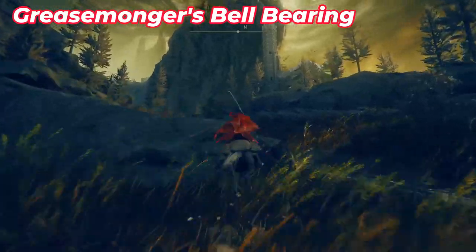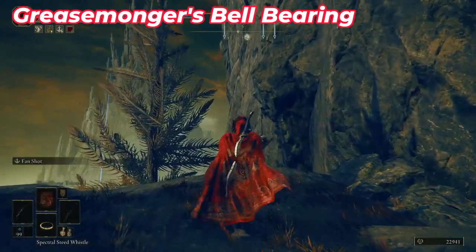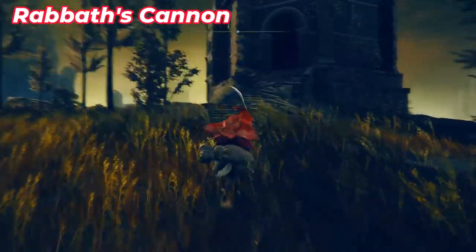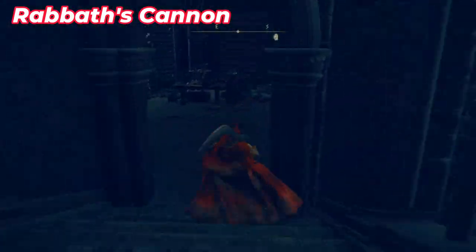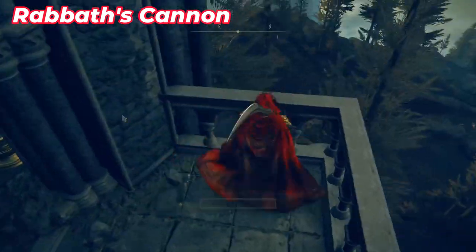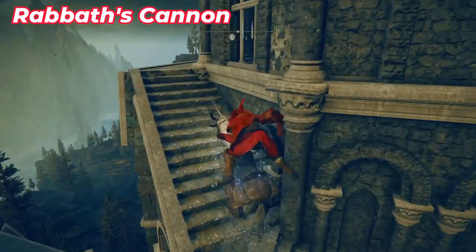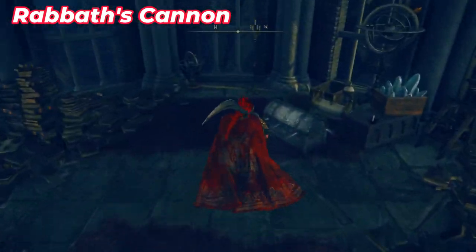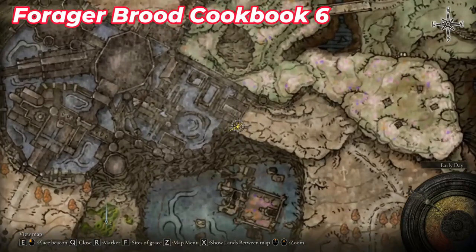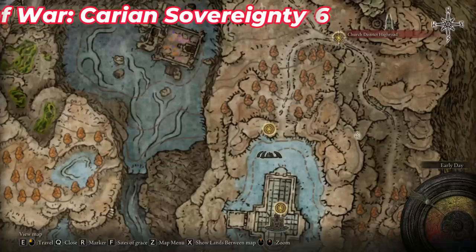Go further north where you see some wolves — kill them. Then use your bow to destroy a pot and pick up the item that falls. Go northeast to reach a ruined building. In the last room, there's an invisible barrier — destroy it, then destroy the stone behind it. Go outside the ruins and use the spirit spring to reach the top of the tower. A little further up there's a door with a chest containing an item inside. Then go toward the Shadow Keep back door church, where you'll see some harmless friendly enemies and a cookbook.